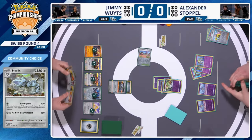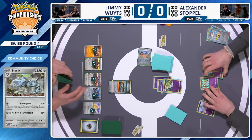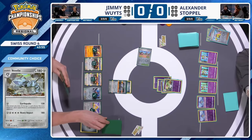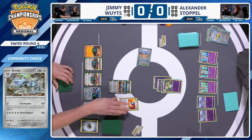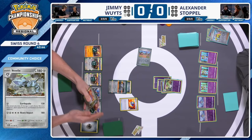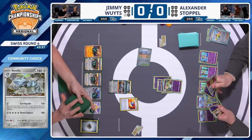Alexander uses Mirage Step after Iono, setting up his board and finding his way through this matchup. Right now he's staring down against only single prizes on Jimmy's side. It is worth noting that if Jimmy wants to keep using Earthquake he does have Luxurious Capes to push bench Pokémon HP up. Ballistic Beak will also double up as a fantastic attacker. Jimmy starts off with a Great Ball, which unfortunately fails, and the top seven get shuffled back.